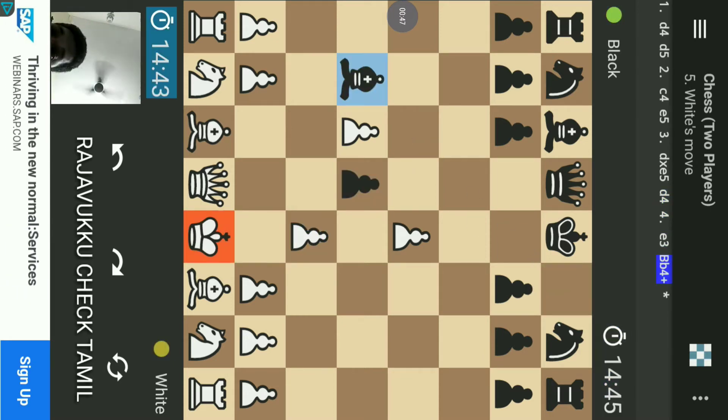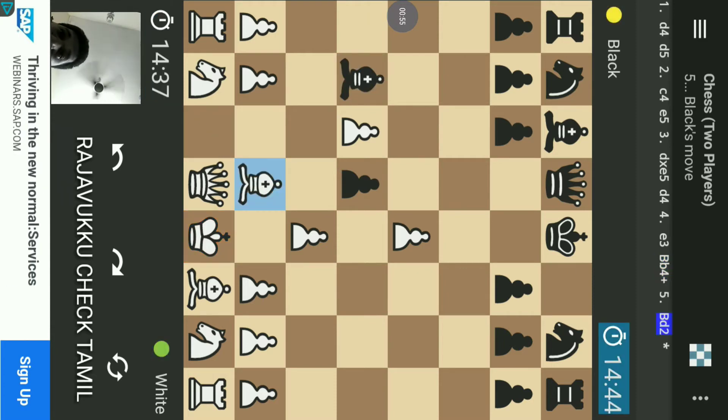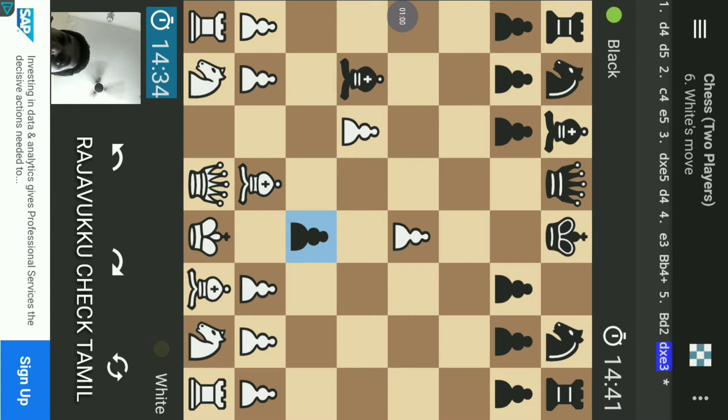That is Bb4 check. This is Bd2. This is D into E3.